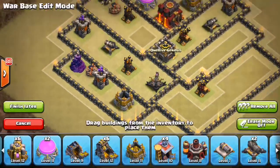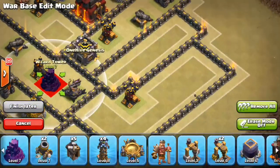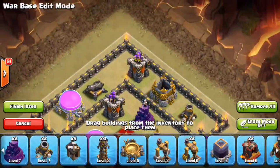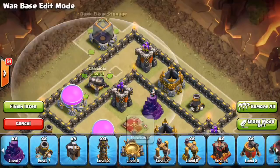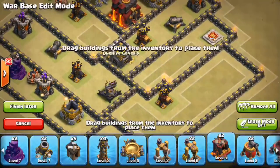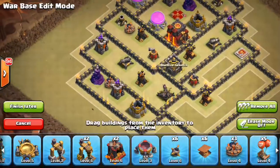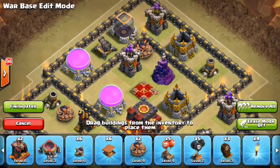I want to keep the possible double giant bomb spot alive — that's my priority. Throwing a wizard tower and archer tower with that giant bomb in between looks great. Need a little buffer area so I'll throw down a storage. For the King, I don't want to put him too close to the core or let him get taken out by Valks too easily, so I'll throw him off to the side. Skeleton traps will go over there as well.